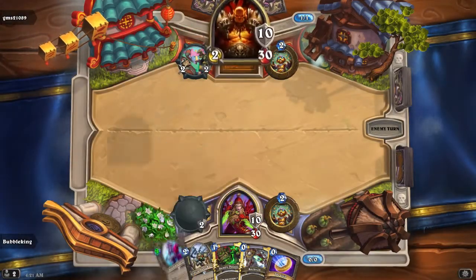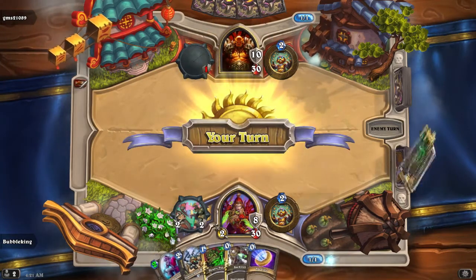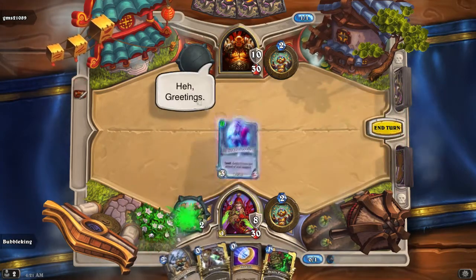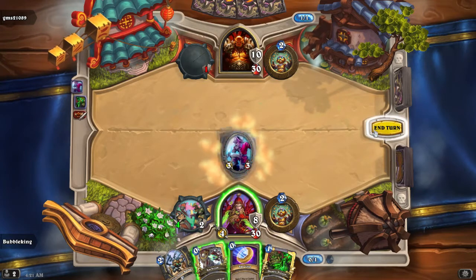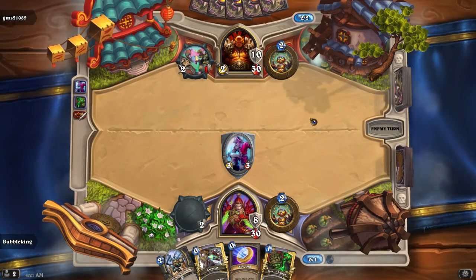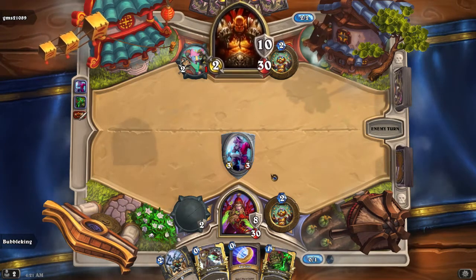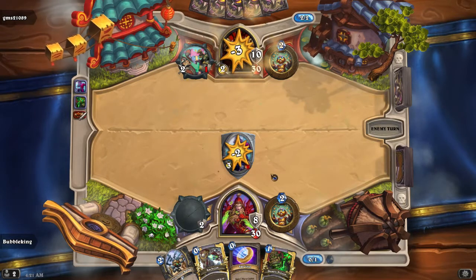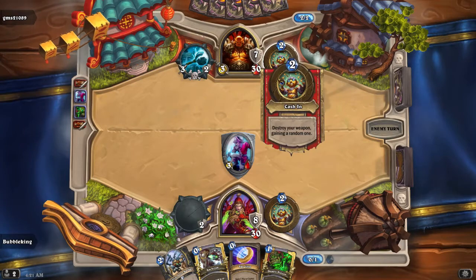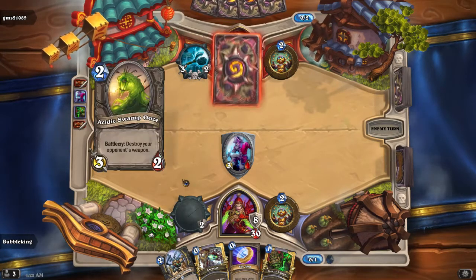Okay, so this only costs two at the moment because we have the weapon at the start. We could use Deadly Poison here and then play the Dread Corsair here for free — doesn't seem too bad of a play. So everyone gets ten extra health, it looks like. And everyone's just getting straight face, maybe? So when your weapon runs out, you get a new one. Okay, that's interesting. We got the item lance.